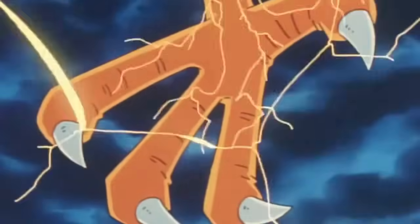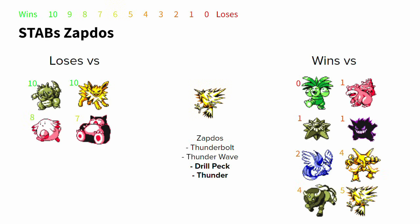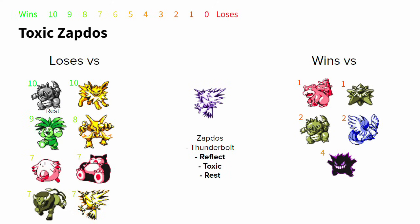Zapdos is an incredibly powerful anti-meta threat in this tier, almost always running Thunderbolt, Drill Peck, and Thunder for maximum odds versus Tauros and Snorlax. Thunder Wave is chosen to defeat Alakazam, or Reflect for winning odds versus Snorlax. There is also a very funny Toxic set that can lure in and defeat Rhydon — provided the Rhydon isn't running Rest. Triple STAB Zapdos with Thunder Wave is probably the all-around best set. Toxic Zapdos gives up the Exeggutor, Tauros, and mirror matchups just to flip a surefire loss into an 8-out-of-10 win versus non-Rest Rhydon.